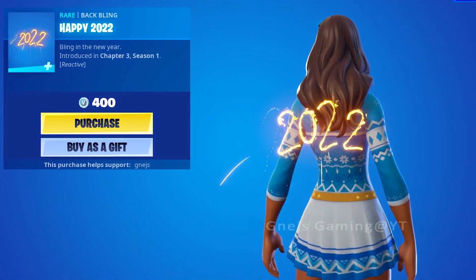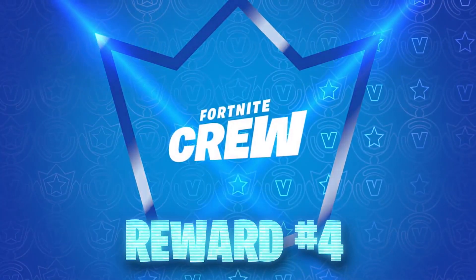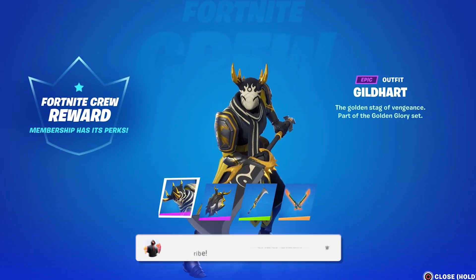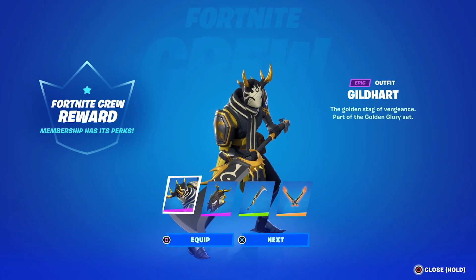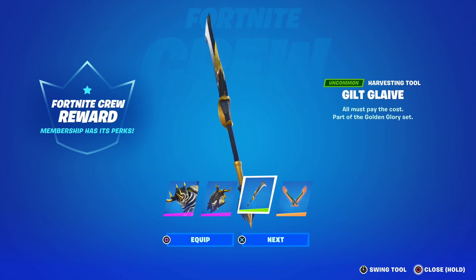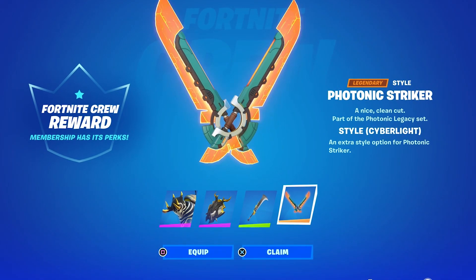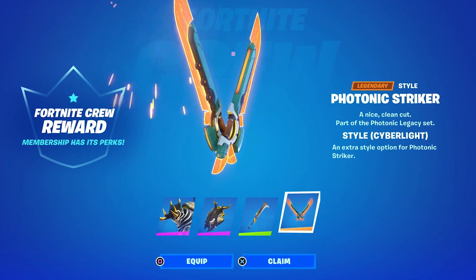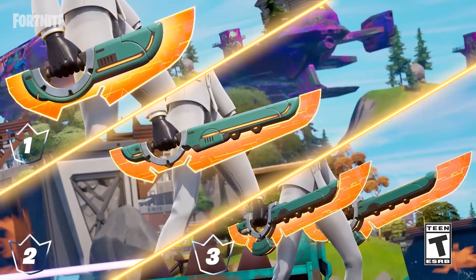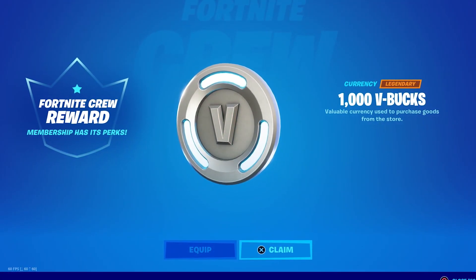Fortnite Crew subscribers right now will receive the Guild Heart outfit. The January crew pack also includes the Golden Guard back bling and the Guilt Glaive pickaxe, which looks pretty cool. On top of that, the Photonic Striker pickaxe — if you've owned the crew pack for a while — levels up to different colors and designs throughout its levels.